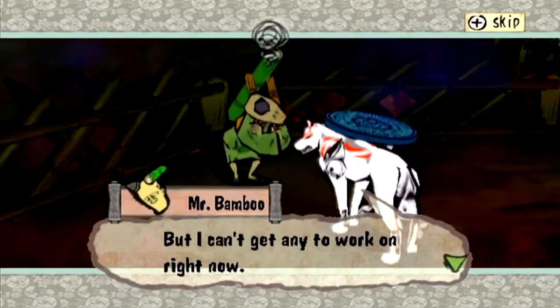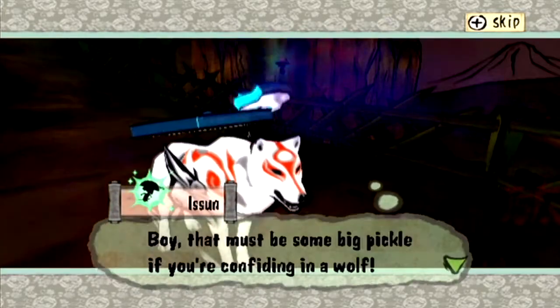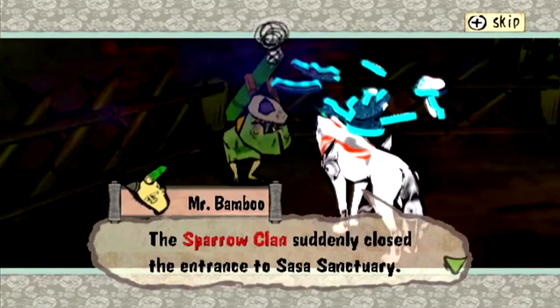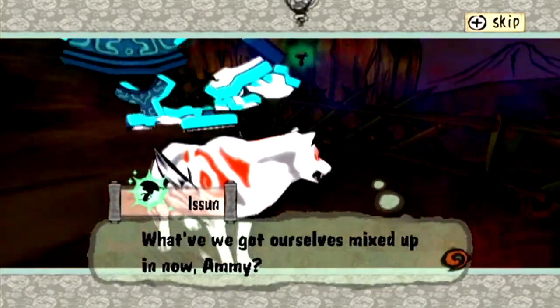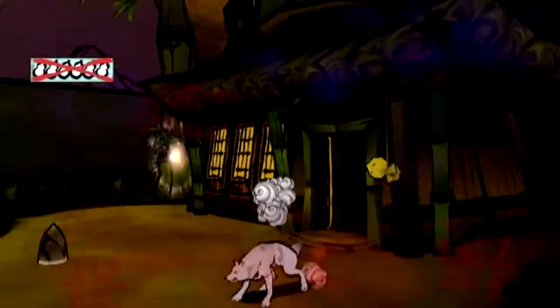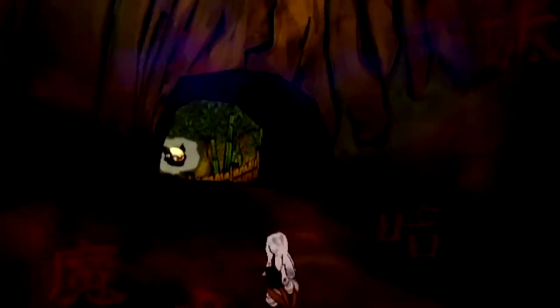Here we have Mr. Bamboo, who I absolutely adore. His Japanese name is Taketori no Okina, and Mr. Bamboo is a pretty decent translation of it. What's absolutely wonderful is that his character and the plotline he will go on to have is based on the Tale of the Bamboo Cutter, also known as Princess Kaguya. It is considered the oldest extant Japanese prose narrative - a 10th century Japanese folk tale, and it's incredibly popular.